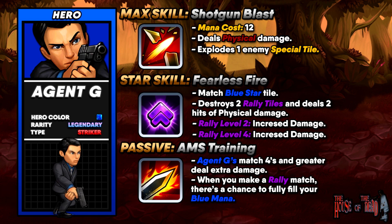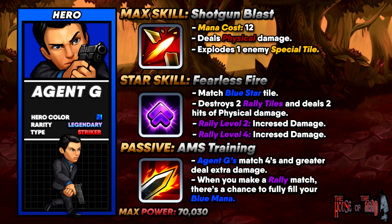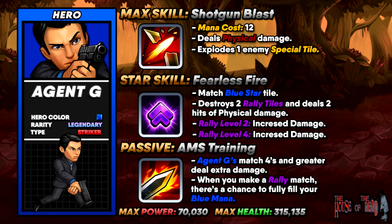That 15% might seem small, but if it keeps triggering you'll be able to keep using Shotgun Blast, which is a devastating attack. Combine that with Fearless Fire and he's going to be dealing serious damage — he is a true striker to have on your team. His max power is 70,030 and his max health is 315,135.